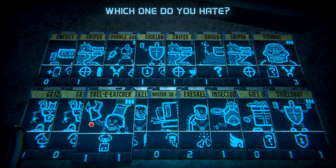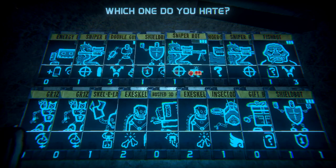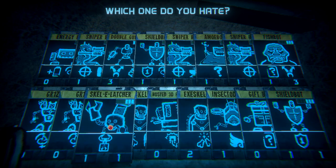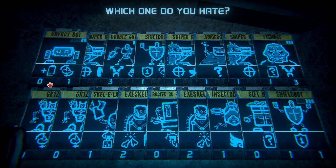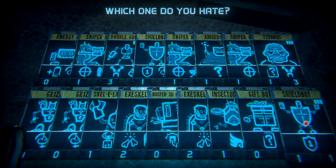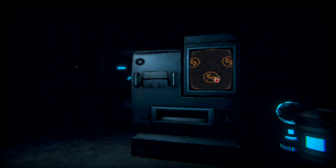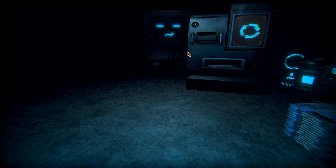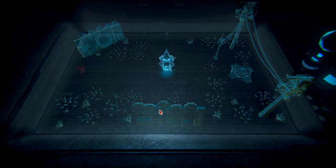Which card do I hate? I forgot I had the skelly latcher and all that stuff — I actually kind of like most of my cards at this point in the game. I guess I don't need two grizzes. They're good but I keep drawing them early on. People have been saying I need to use the energy bots more too, so I'll just get rid of the elite bot. Four bucks for that.